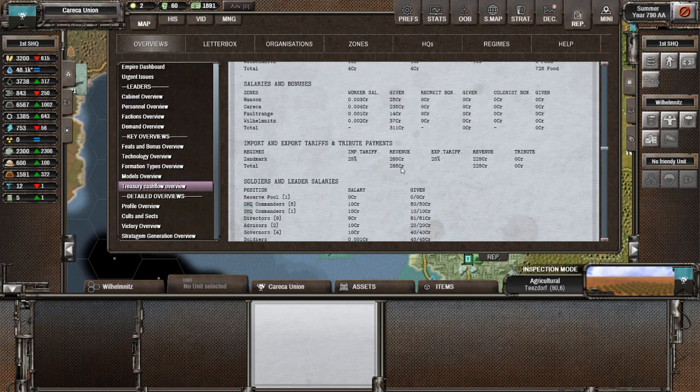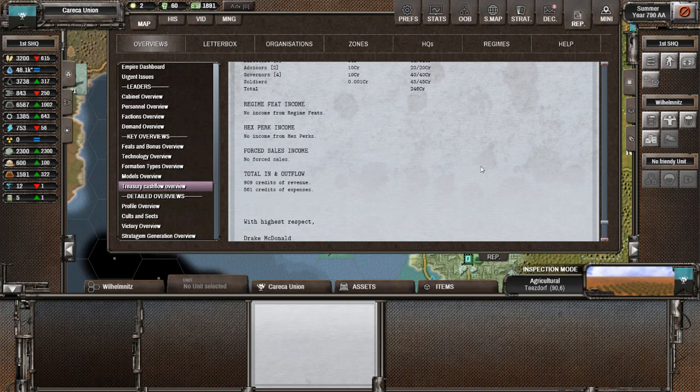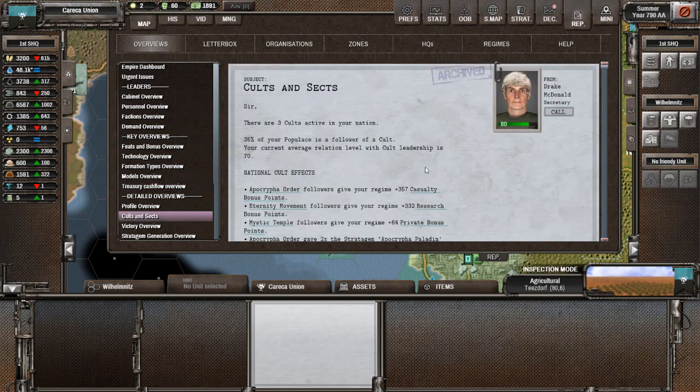On va checker notre pognon — comment ça tourne. J'ai donc des imports : 285 et 225 en export. Rien que cela me font 500 crédits, ce qui est magnifique. On a gagné 400 crédits, c'est très bien.